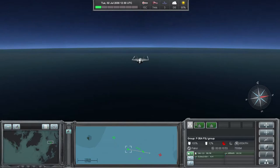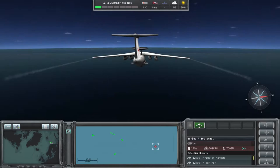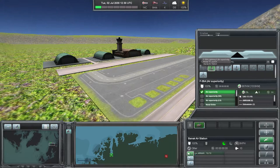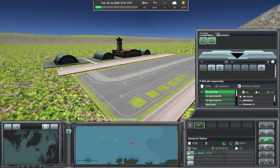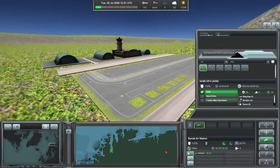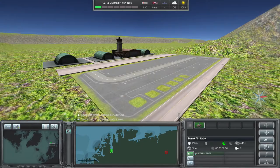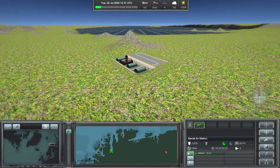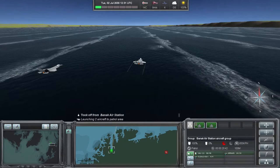Up here we have a Boeing P-8A Poseidon, a little high for an anti-submarine warfare profile. We have a Beriev A-50U Schmel, which is an AWACS-style aircraft, and we have Banak Air Station on our side. We're going to take two F-35s and launch them on a patrol station to the south-south-east of the surface vessels, then take another two and launch them in a patrol station slightly to the east of the first patrol, putting them between Alanya Air Base and the surface ships. We also have a helicopter, but we're not going to use that at this stage.